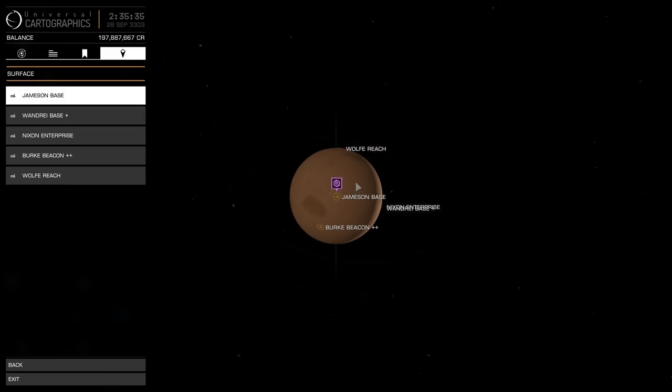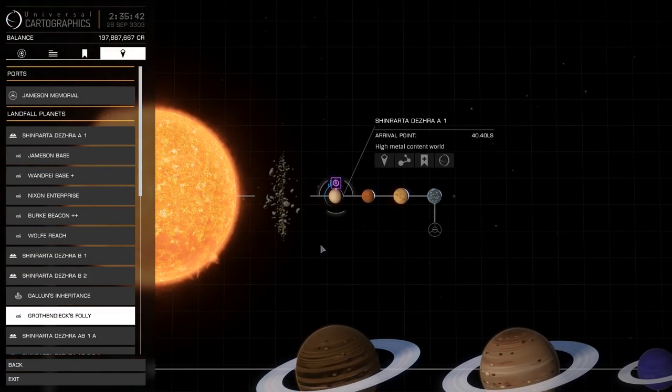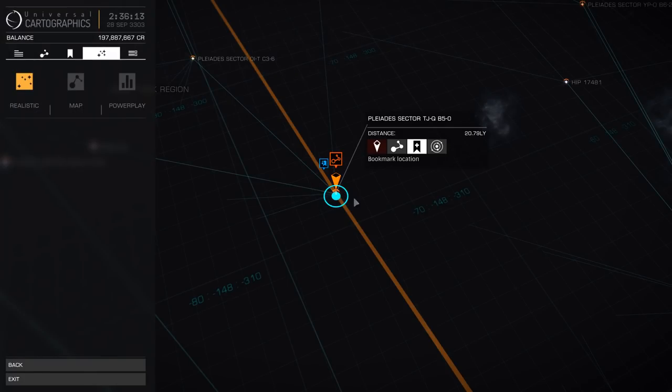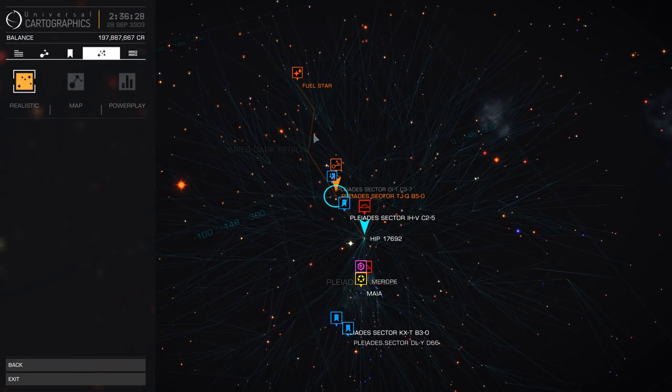Jameson base is out at Shinrarta Dezhra A1. She can lighten your life support and sensors - on an Anaconda, even D-rated life support or sensor pack is 64 tons; with a good roll with her you drop that to 12 or 14 tons. That is a lot of weight saving, and less weight translates into more jump distance. Also the multiplicative effect of using a neutron star boost: if you've got a 40 light year jump and use a neutron star boost you've got a 160 light year maximum range; 50 light year range gets you up into the 200 light year range. It adds up and it adds up fast.